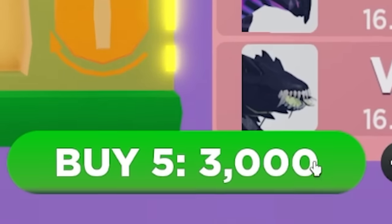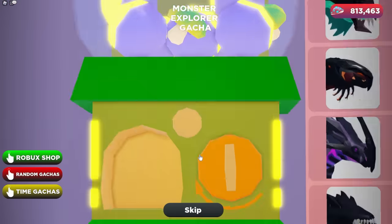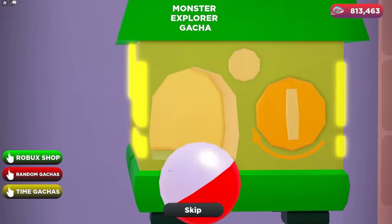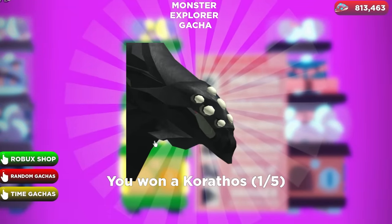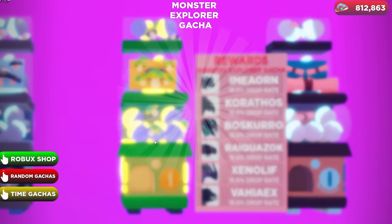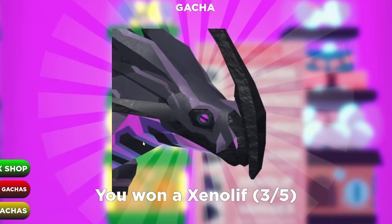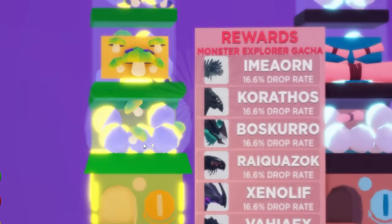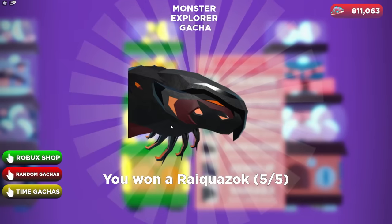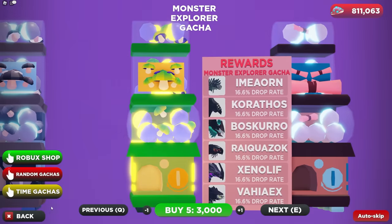We're going to open five more to see if we can get something to give away to you guys. We got a Corathos, which is a big creature but not the one we're looking for. We got a lot of Excetalives and another Corathos — but we did get another Requazzo! One of you guys will be winning that, so leave your username down in the comments.